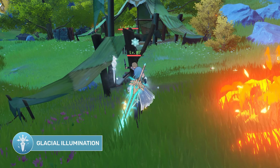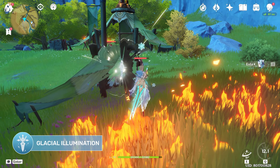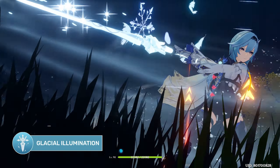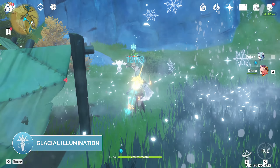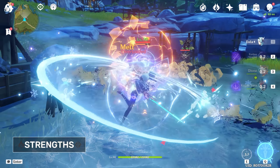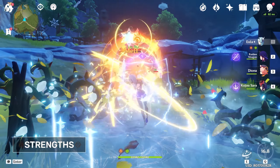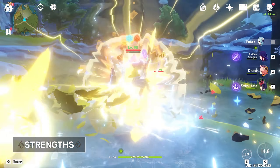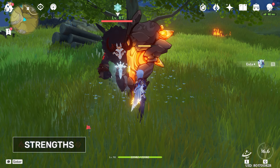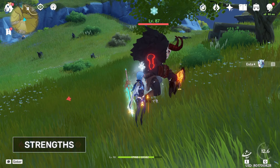During these seven seconds, any attack that originates from Eula will charge the Lightfall Sword. After that duration, the Lightfall Sword will burst dealing physical AoE damage. In the event that Eula is swapped out early for a different character, her Lightfall Sword will burst early. Being the strongest physical damage dealer in the game, Eula does not need to rely on her elemental skill to deal constant damage as her normal attacks are already very strong. If she does however use her elemental skill, Grimheart makes Eula gain resistance to interruption, which is nice to have as performing combos on enemies will be much easier.